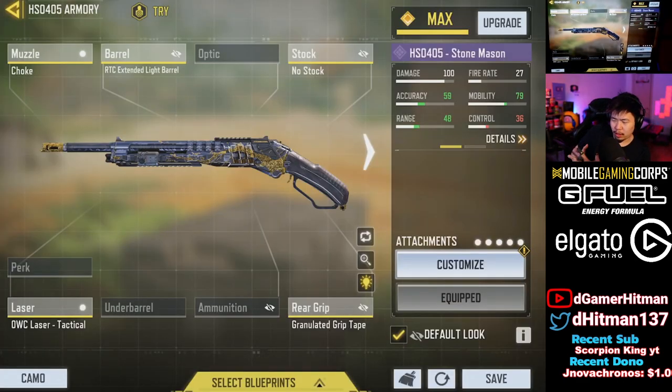All right, that's it for today. Hopefully you guys enjoyed the video. If you did, like, share, and subscribe. Don't forget to let me know in the comments down below what you guys think about the HS05 Stonemason skin. The skin's pretty clean — in-game it doesn't look as nice, but the shotgun itself looks pretty good. And it's a free epic skin, so I can't really complain, especially since it's a shotgun I do plan on using a lot. But let me know what you guys think. I'm out — see you guys next time!